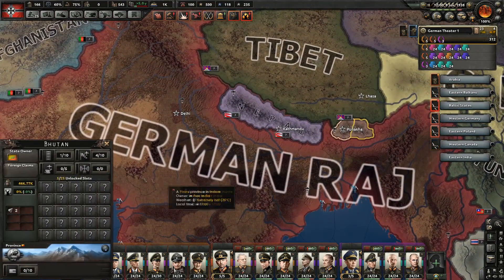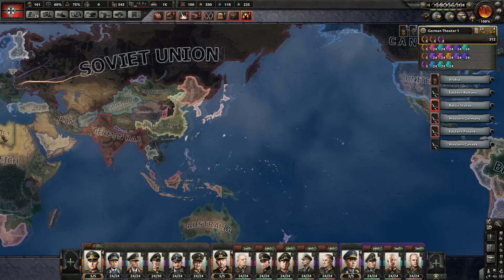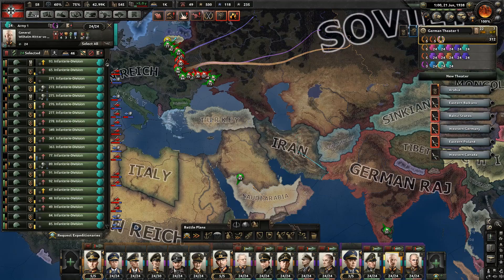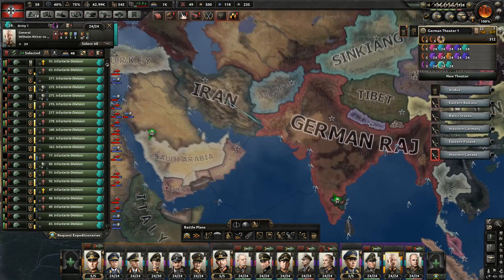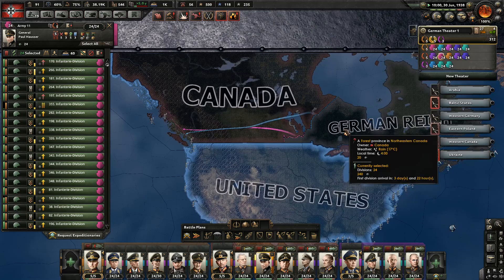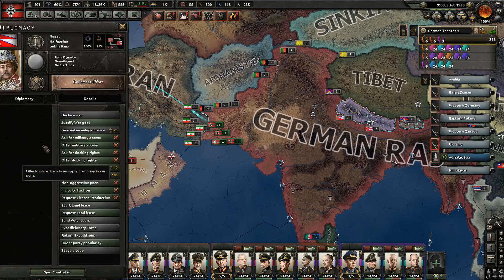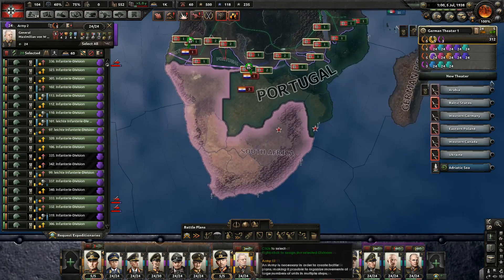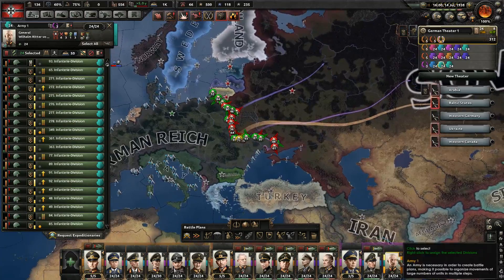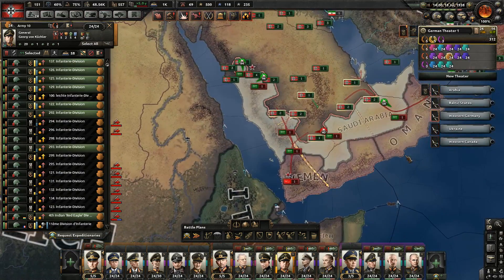War goal on Iran is complete. I sort of have to keep going and justifying because the justification timer takes quite a lot of time. Time to attack Yemen. These guys I sent to Lithuania — we don't really need them there, you are going to the Raj. It takes so long to get through Canada. Declare war on Oman. Justification on Bhutan is complete. Saudi Arabia capitulates — when we get enough political power I'm going to annex France.